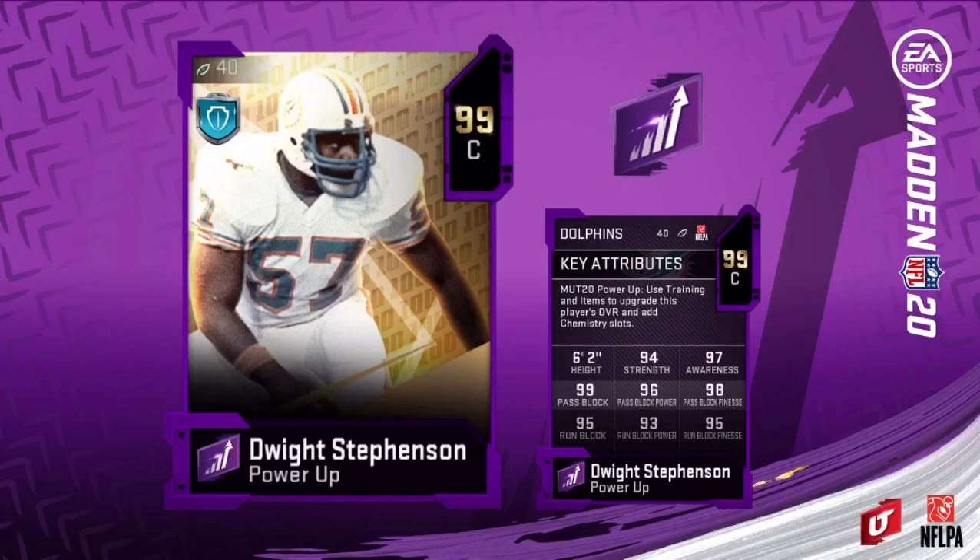And then we got Dwight Stephenson. He has 94 strength, 97 awareness, 99 pass, 96 pass block power, 98 pass block finesse, 95 run block, 93 run block power, and 95 run block finesse. If you're more of a passer, this would be better for passing. But it should be decent against the run, depending on how your O-line is. Most likely another theme team card, but if you're still building a team at this point, he should be decent.